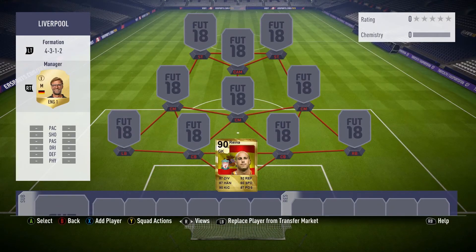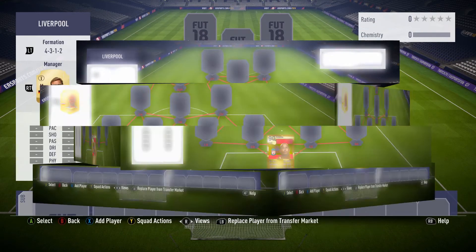We'll start off with the goalkeeper and it's 90 rated Pepe Reina. It's insane to look back at these cards — one for the type of card they look like, and two for the rating. 90 rated Pepe Reina, and that's not even a Team of the Season. They didn't have it back then; they didn't even have in-forms. That's his base card — 90 rated.